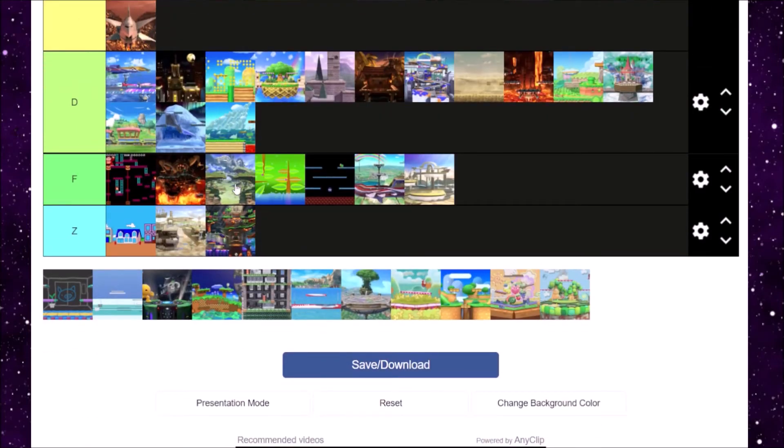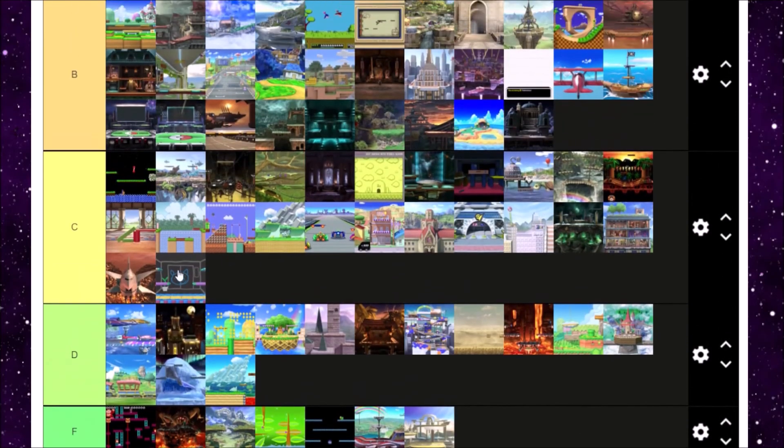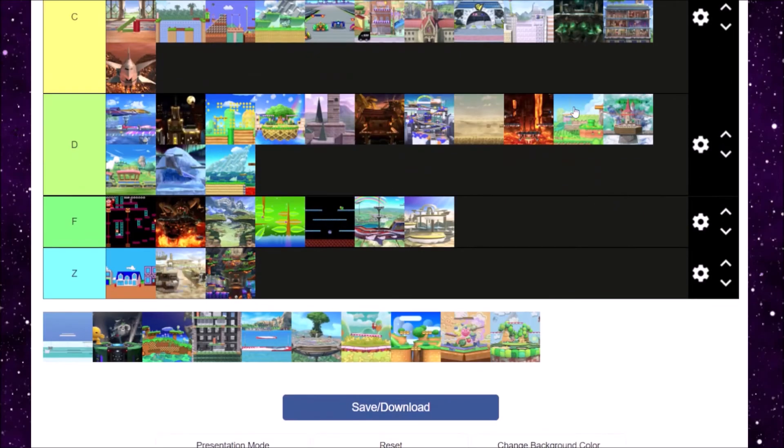WarioWare Incorporated is a fun level. The little mini-games — or micro-games — make the stage more lively, although sometimes some of the rewards are way better than others. But without hazards, this stage is actually pretty chill too. It's a vibe in WarioWare Inc. — you've got the little pig in the background. B tier for WarioWare Inc.